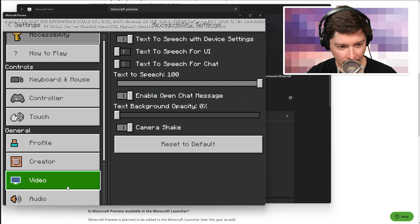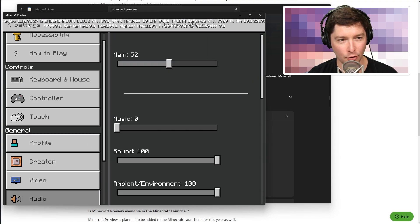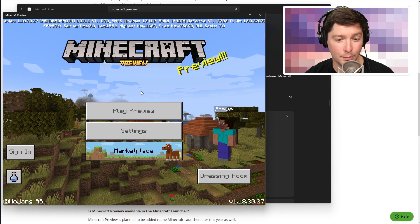Oh, we got the music playing — gotta go in here and turn the music off. That's the first thing I do whenever I start a new Minecraft. So there you go — that's two different ways to get the Minecraft Preview.